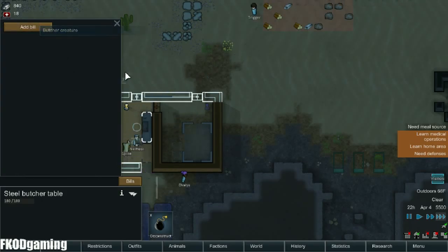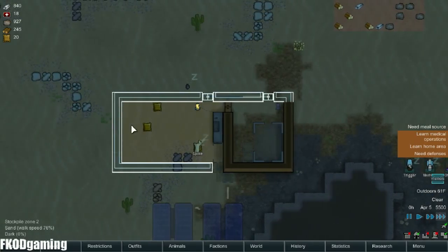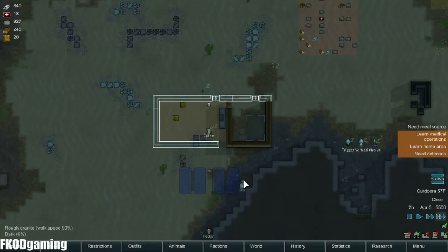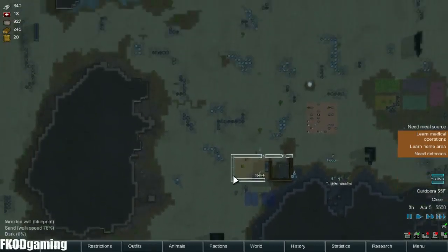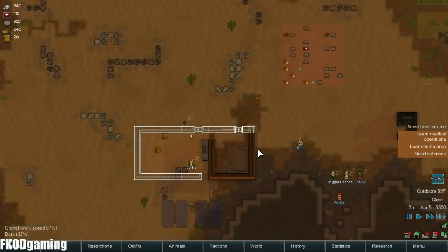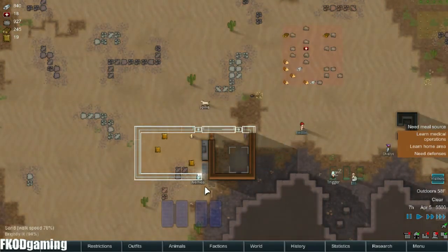Alright, we've got our butcher table already. We've got visitors already. Let's set a bill: butcher creature — do that forever. I always want you butchering creatures no matter what. Hopefully soon we'll get this roofed in and get our nutrient paste dispenser and all that good stuff.